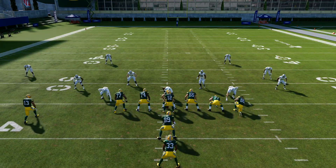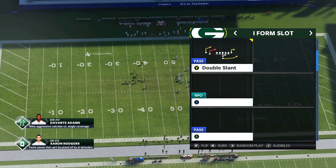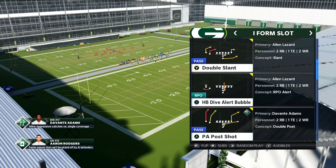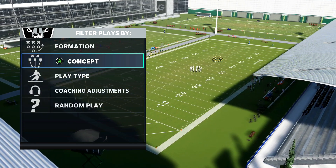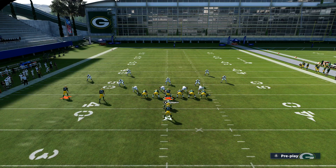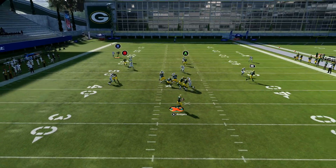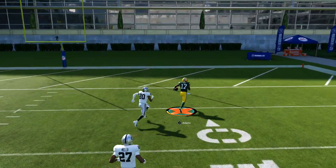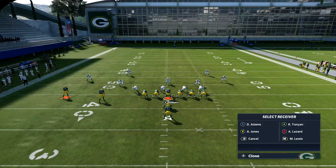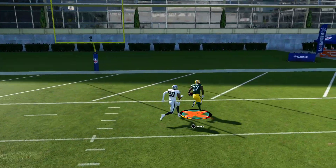The next play we're going to talk about for cover four quarters is the PA Post Shot. This one's really good against cover four quarters. It also works against cover four drop and cover two defense. As long as you have the receivers to back it up, it's going to work. For cover four quarters, you're going to put A on a curl and B on a curl. You can cancel play action — I'm just leaving it on in the video. I have Adams on the left side — he's already an X factor. As long as he gets the separation, you can one-play TD this right over the top of their heads.